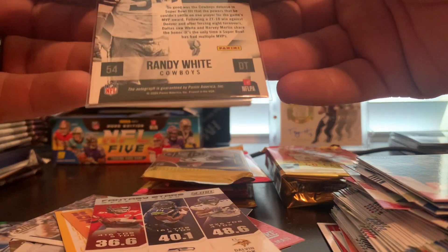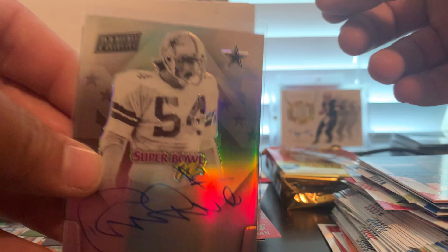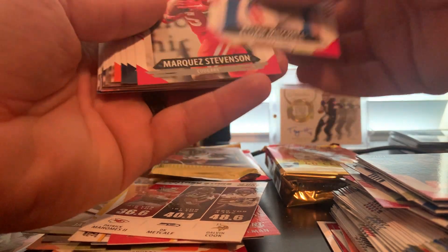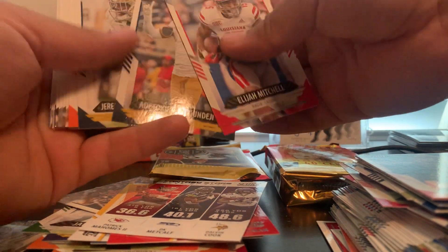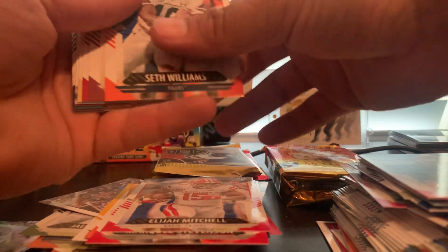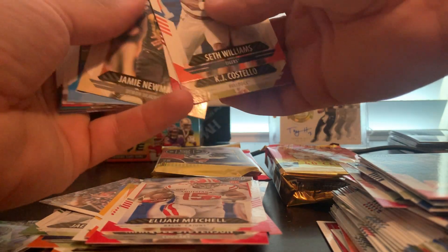On card Randy White, not numbered — that is a very, very nice card. We got Elijah Mitchell, Marquez Stevenson, Chuba Hubbard, Seth Williams, KJ Costello, Christian Barmore, Jamie Newman, and back to the base.